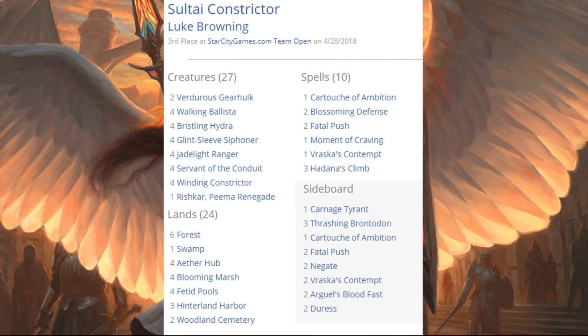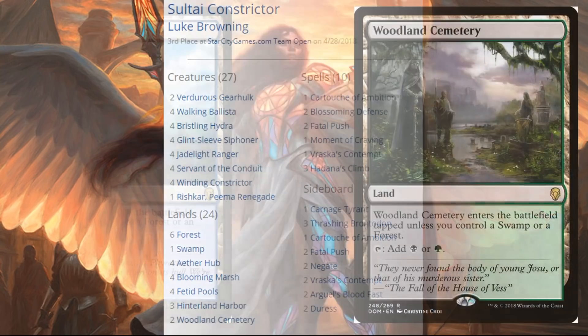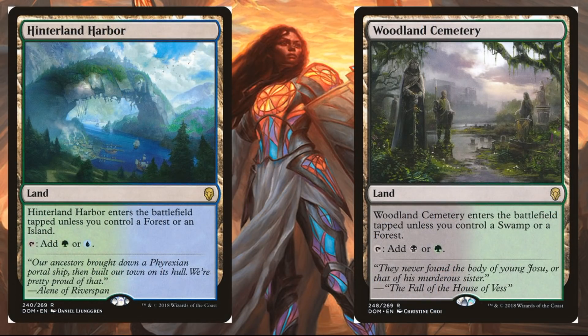In third place, Luke Browning with Sultai Constrictor. This deck list, when you look at it, doesn't have a whole lot new from Dominaria — it's just your normal Sultai Constrictor deck list. However, Dominaria did provide some mana smoothing with Hinterland Harbor as well as Woodland Cemetery. We are going to look at another Constrictor deck from the Standard Classic in a few moments that was a little more liberal when it came to adding Dominaria cards. This one just went for the mana base.